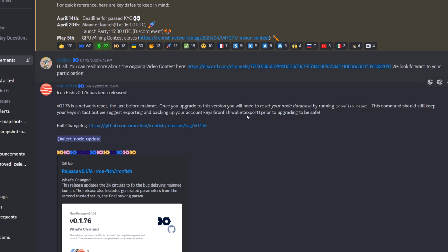Before mainnet you're going to want to run the export command — I ran through it in our how-to-mine video with Hero Miners. It gets your private keys and seed phrase. The export command gives you your private keys, and you'll need to import these during mainnet so you can keep the same wallets moving forward.